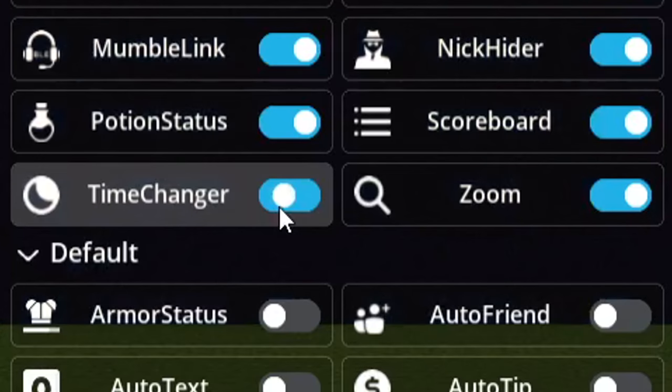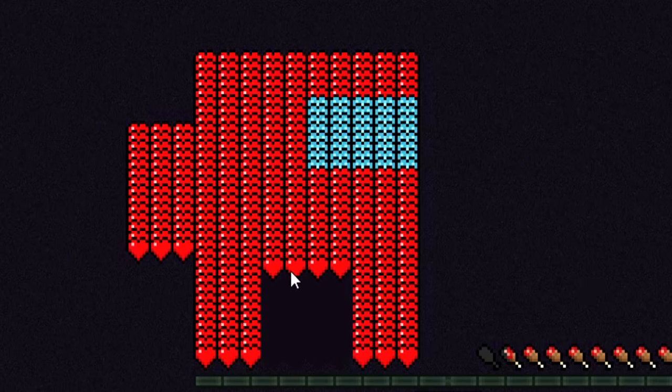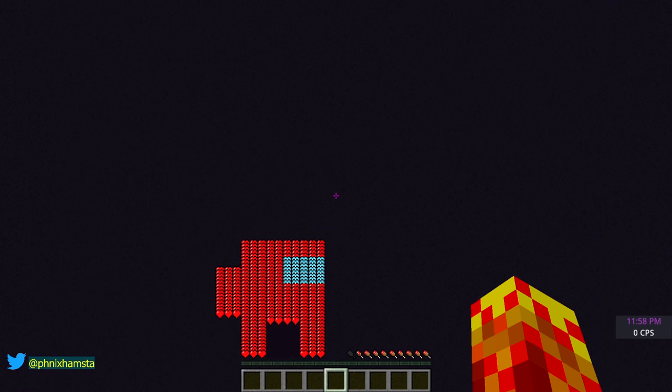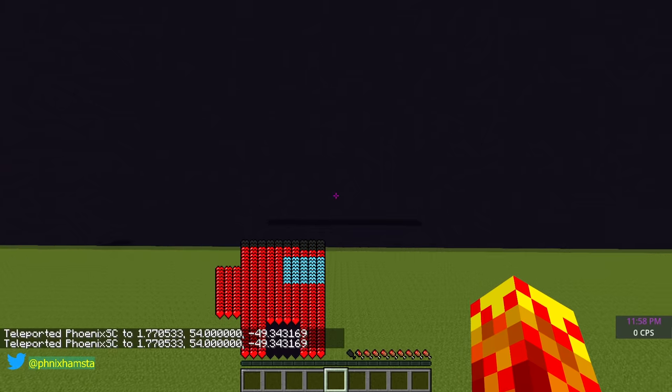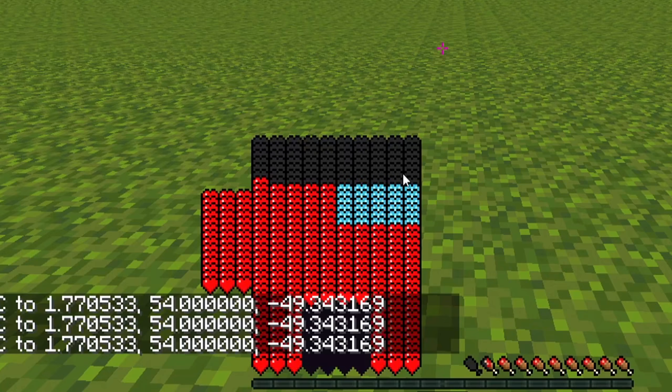So the finishing touch is simply changing the time, and if I look up, the bottom of the hearts look transparent, so it looks like it has two legs, a backpack, and a visor. Now I've made this functional too. So if I teleport 50 blocks up to take some damage, the hearts are responsive.